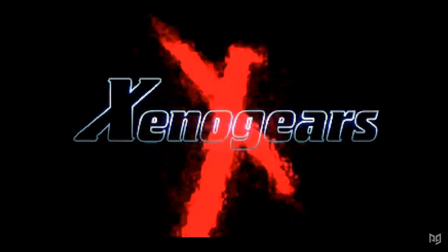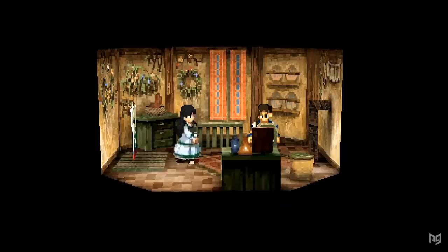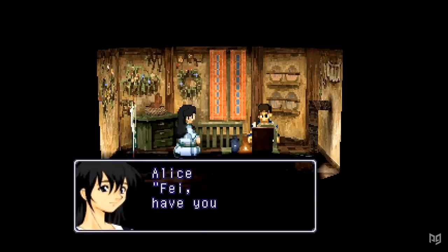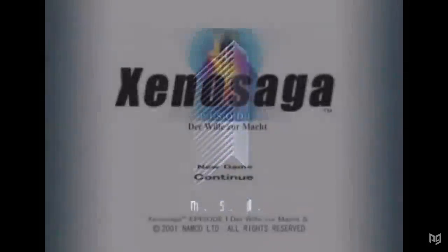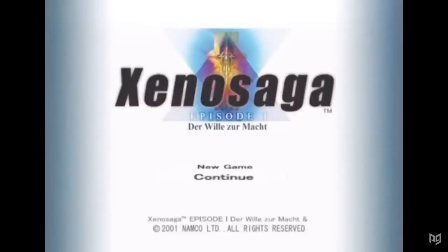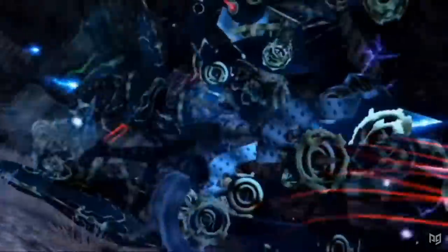In the late 90s, a scrapped storyline idea for the now legendary Final Fantasy VII would lead to a legend of its own. 1998's Xenogears was the first game in a new series of JRPGs starting on the PlayStation. Due to complications with Square, the developers set out on their own to continue the series in 2002 with the Xenosaga games. Finally, in 2010, the developers made the jump to Nintendo consoles with Xenoblade Chronicles on the Wii.